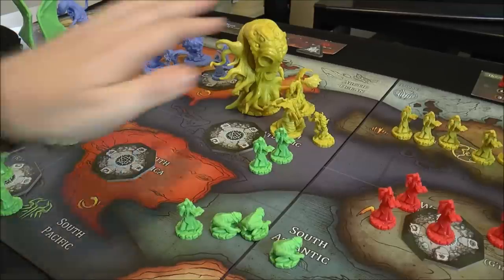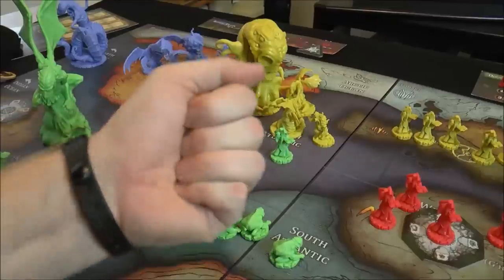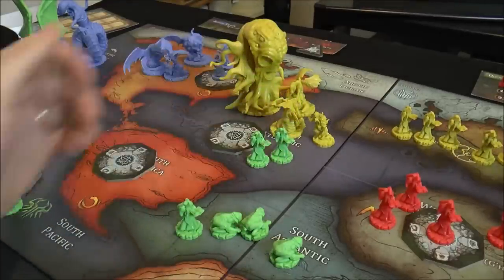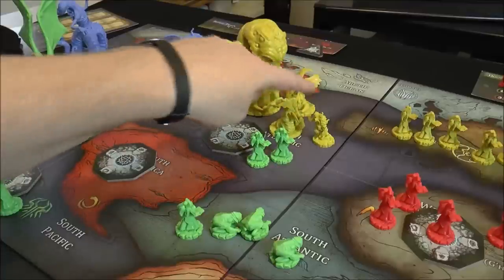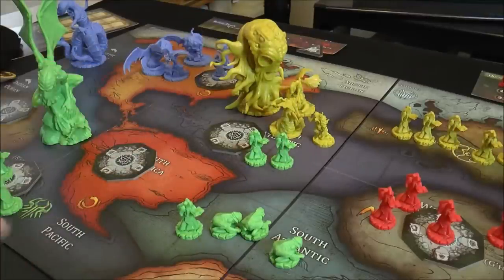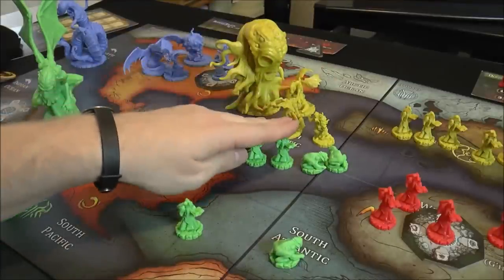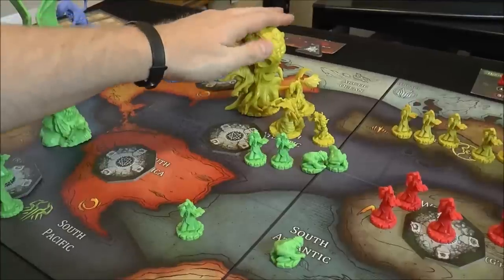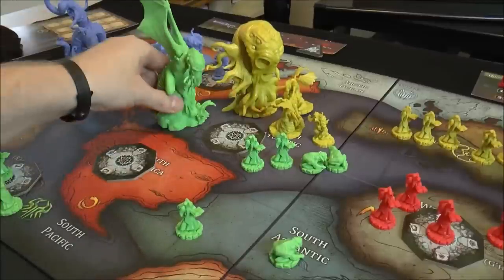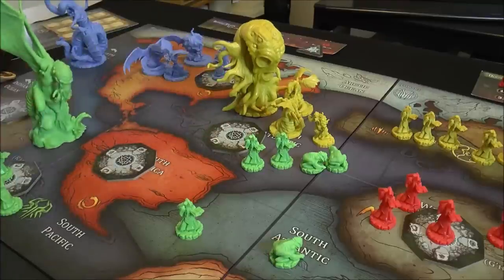You can also capture cultists: spend one power to capture and hold an opponent's cultist, then turn it in at the beginning of the next round for one extra power. You can do this if you have monsters in that spot. However, if there's an enemy monster there, you can't capture — unless you have an Old One, which trumps that. Two Old Ones would also block a capture. So you spend one power to capture a cultist.